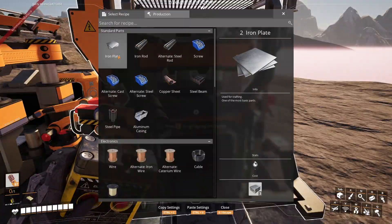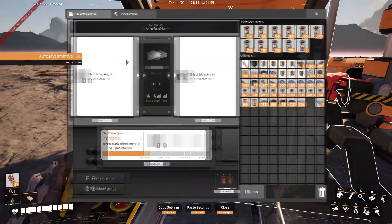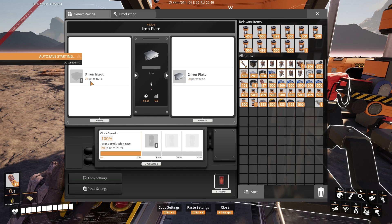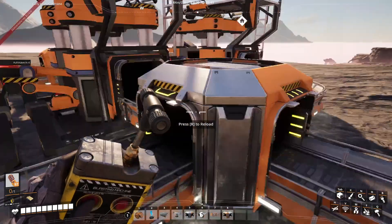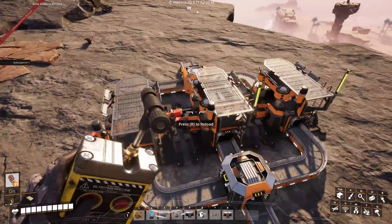So right now we're going to make simple iron plates. It requires 30 ingots per minute for it to be 100% efficient, so you need 90 per minute for these three machines to run at full efficiency.